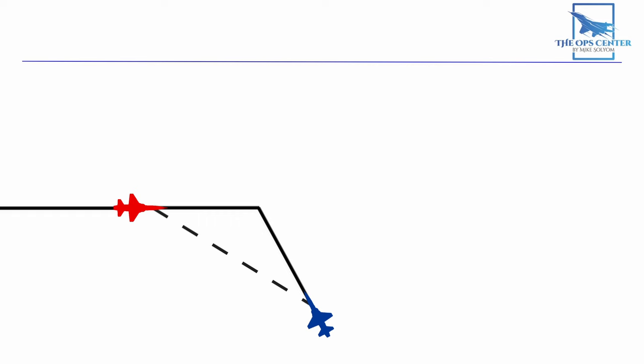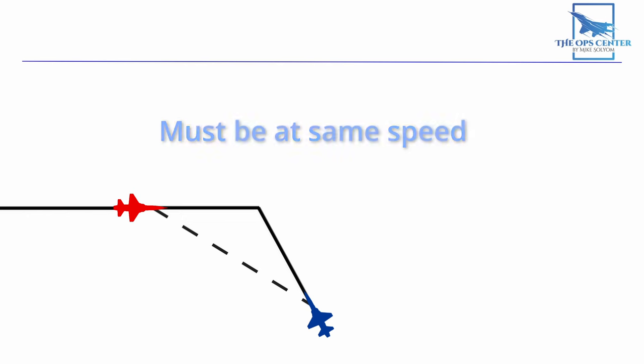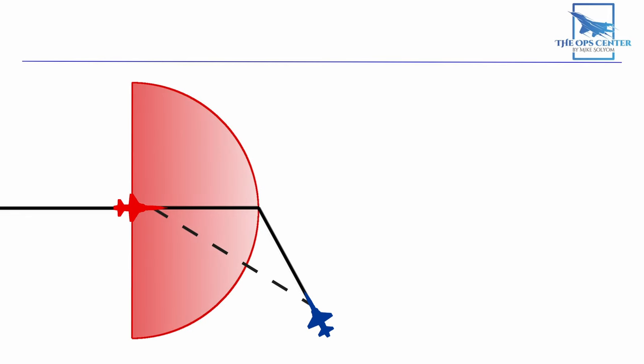First, this formula only works when the interceptor and target are flying at the same speed. If the target is flying at a slower speed, then the true intercept point will be between the calculated point and the target. Faster targets will have the true intercept point in front of the calculated point. Second, the formula only works when the interceptor is in the forward hemisphere of the target. Once you're at 90 AA, or anywhere in the rear half, the math will give you some strange and inaccurate results.